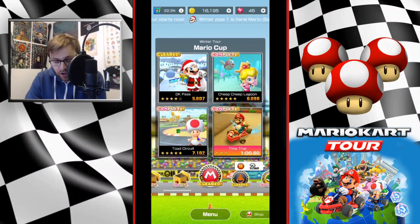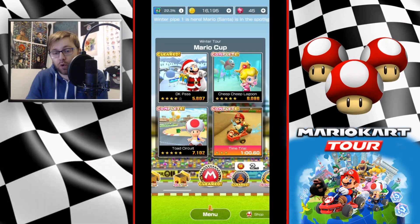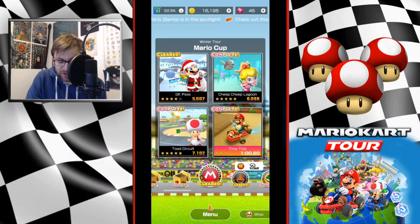In terms of driving race track options, you've got Toad Circuit which has about six to seven pipes, but they're very much at the end of the course. So you're relying on that one item box to be able to get a good item to go into them with.